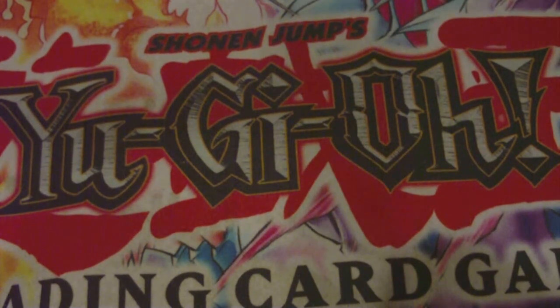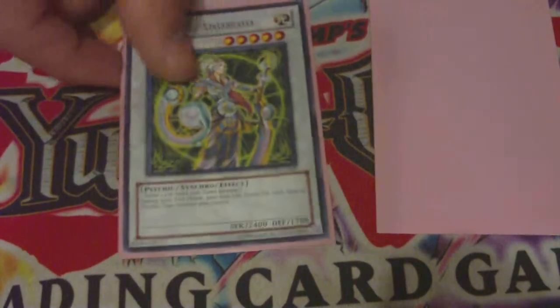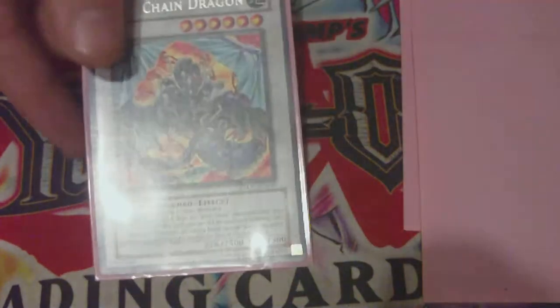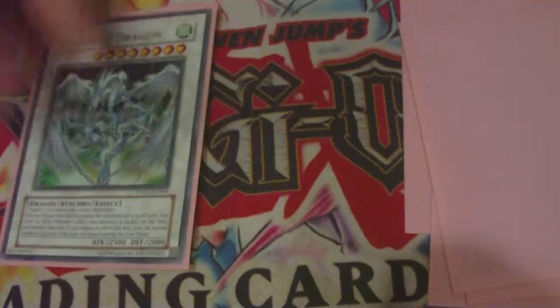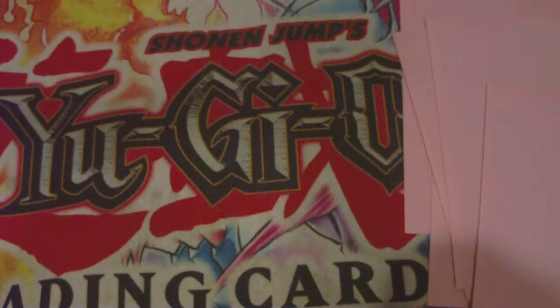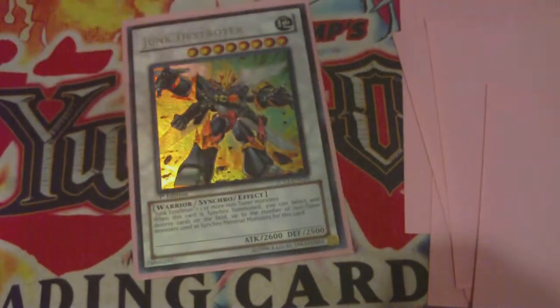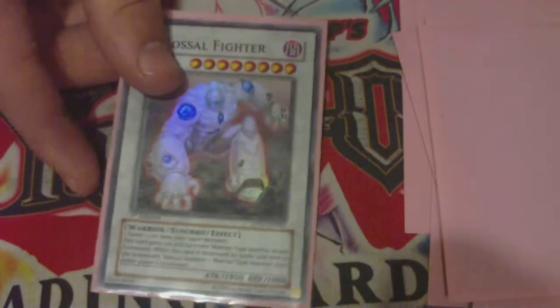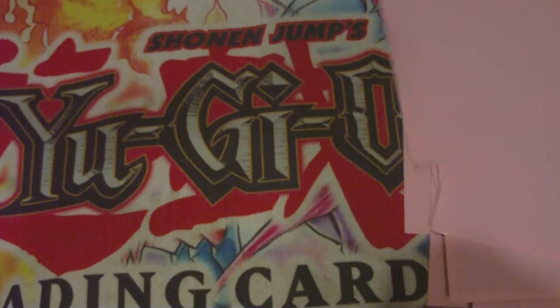In the side deck: Armory Arm, just so you can get that one extra card. Magical Android, Flame Wingman — whatever his name is — Iron Chain, Ancient Fairy, because Ancient Fairy is amazing. One Blackrose, three Stardusts. One Junk Destroyer, which is the main card I use because as soon as he's Synchro Summoned he destroys three cards, which is quite amazing. One Thought Ruler, one Colossal, one Red Archfiend, one Granosaurus, one Utopia.